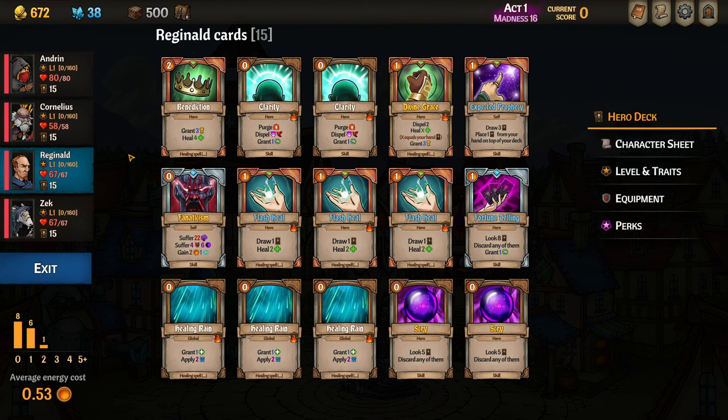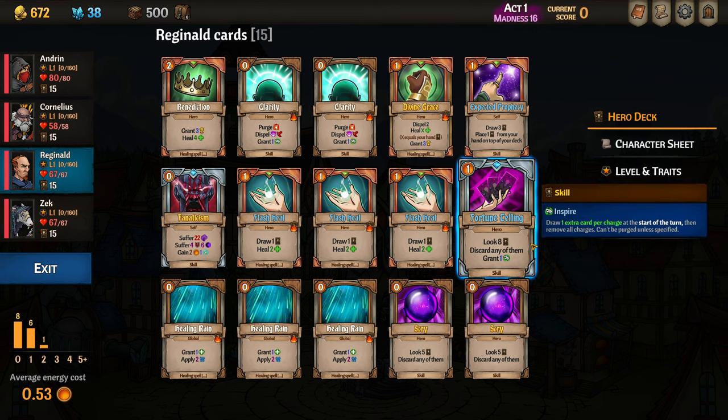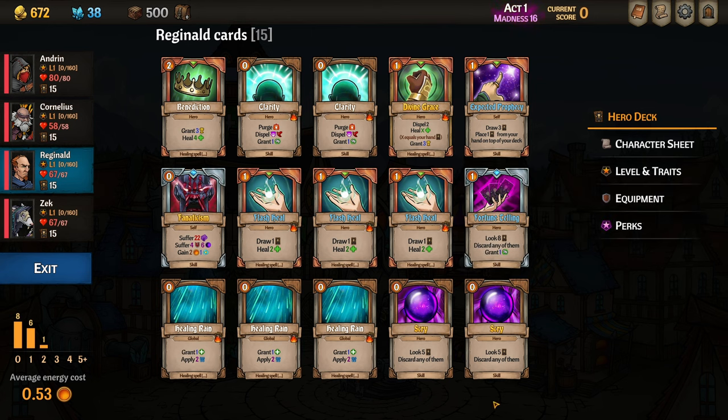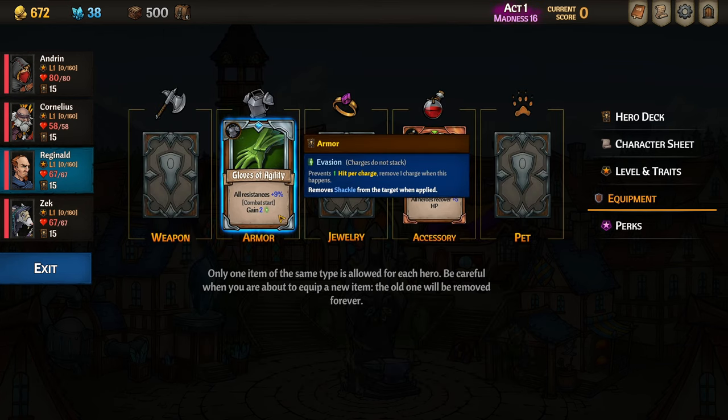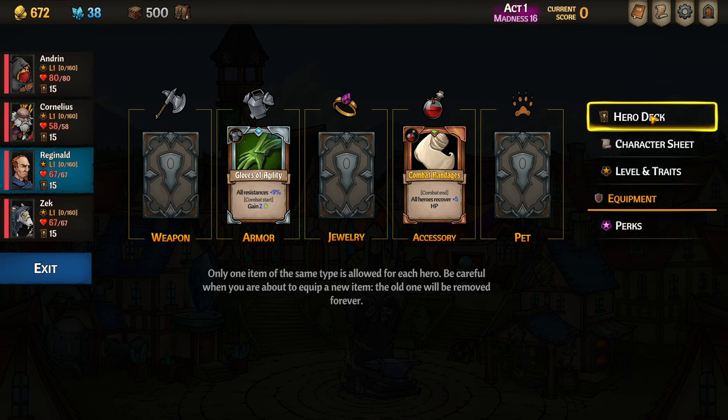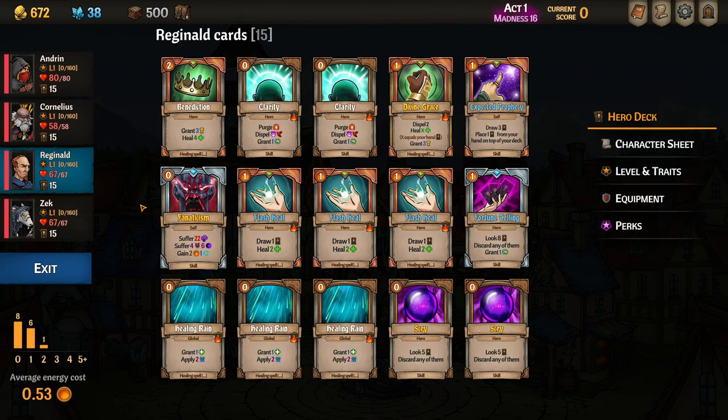Then Reginald also has a simple job: put Bless on Zek, doing that with Benediction and Divine Grace. We're also trying to put some Inspire on Zek with Clarity, Fortune Telling for deck manipulation, and Scry can deck manipulate Zek. Any spare cards on Reginald we'll use Reigns to put Wet on the enemies to prime them for cold damage. We picked up Fanaticism in the Divinations, and we also found Gloves of Agility in the shop. This completely blanks the damage dealt from Fanaticism, giving us two energy for zero input, which is great.